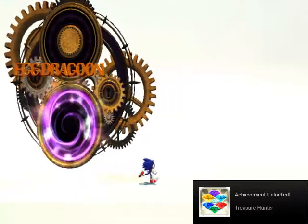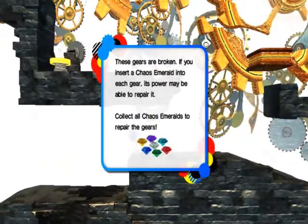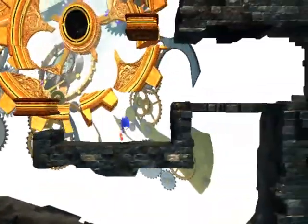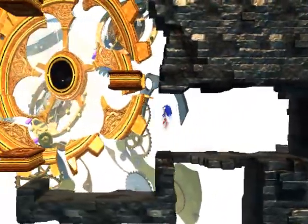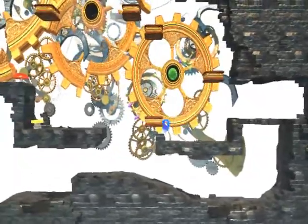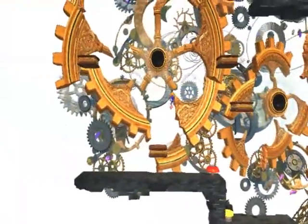And an achievement unlock for getting all the Chaos Emeralds. I find this kind of stupid. If you need all of the Chaos Emeralds, what's the point of having the three rival battles be optional? Shouldn't they just be main bosses or something? Anyways, you just jump into these things. Chaos Emeralds go into them — Chaos Emerald went into it, Chaos Emerald went into it, Chaos Emerald went into it.